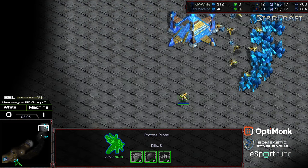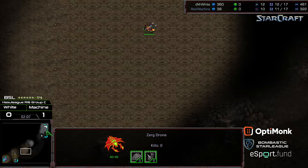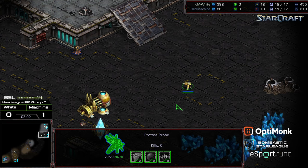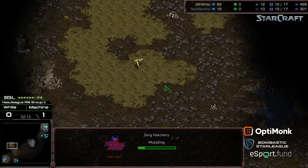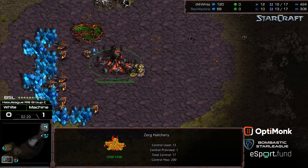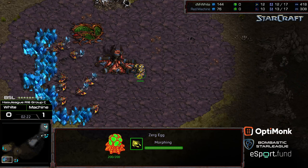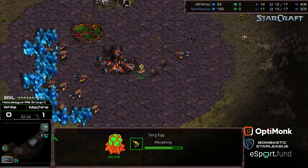The probe actually wandered back with the minerals it had mined toward the front, but it's going to be way too late — maybe for that drone to wander up and block the nexus. White is going to move up to the nine o'clock location to try to disrupt a potential third base. It looks like it's only going to be four zerglings dedicated here from Machine.